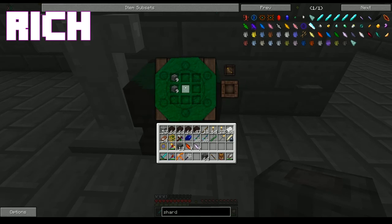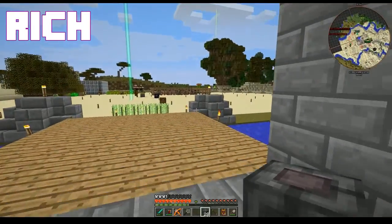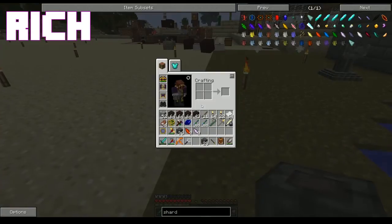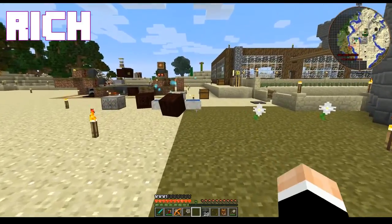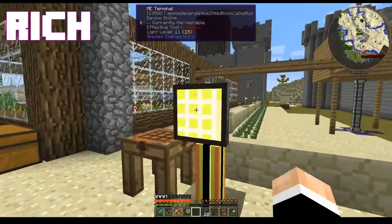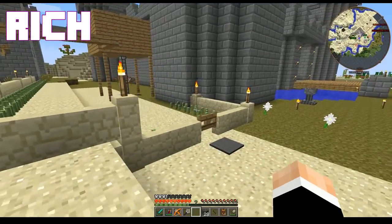I did that last time — charge the scepter, put the rest of the stuff away. 64 warding stones should be good. Except I only got 28 of them, because Minecraft calculates things wrong at times. So we need some buckets — a bucket of water and a bucket of lava.